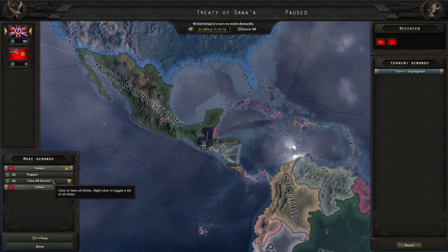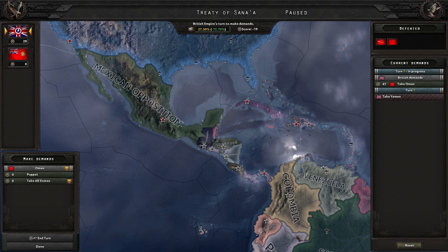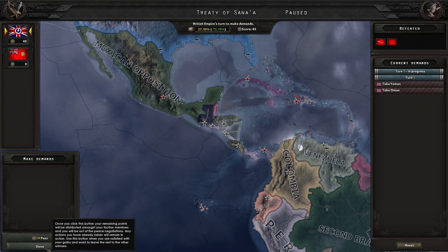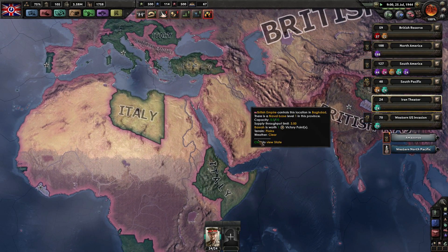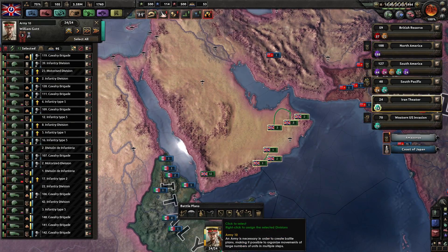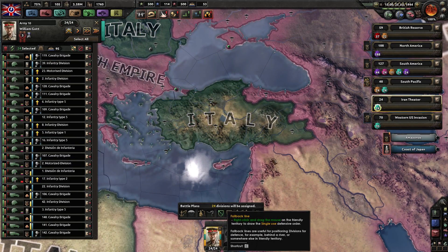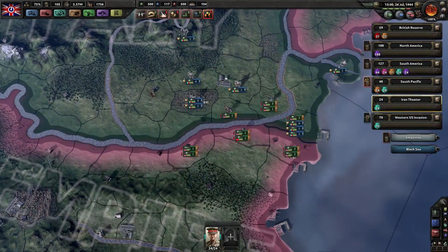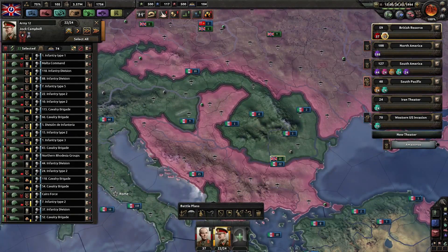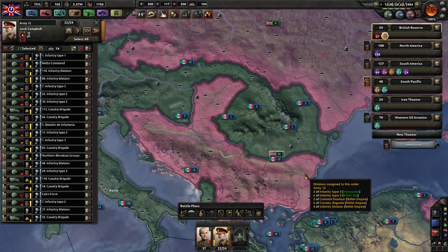The United States has capitulated, but the peace demands require taking all states — which we can't do right now — so we'll reset and pass it with ourselves. A couple of people are suggesting puppeting, but I just want everything owned by me directly; I don't want to deal with managing puppets. Why would I puppet? Let's get a fallback line right here — we won't put them on a border since it's an ally and the troops will just bunch up.